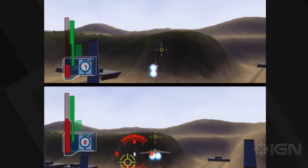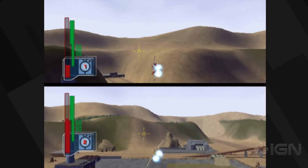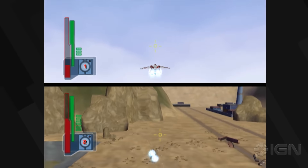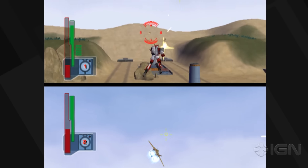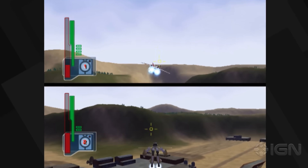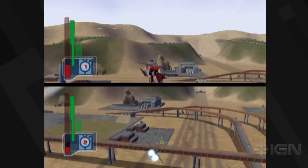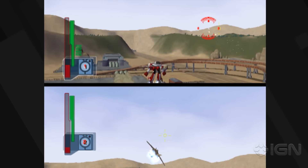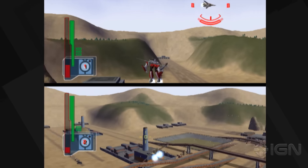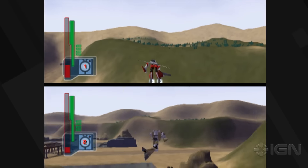Triangle is countermeasures — when someone gets a lock on you. You have countermeasures? So if I get a lock on you with missiles, and you loose the flares, my missiles will go toward that instead. The flares do attract the missiles away. Let's try it out — wait, did it work? Yeah, I think it breaks the lock.